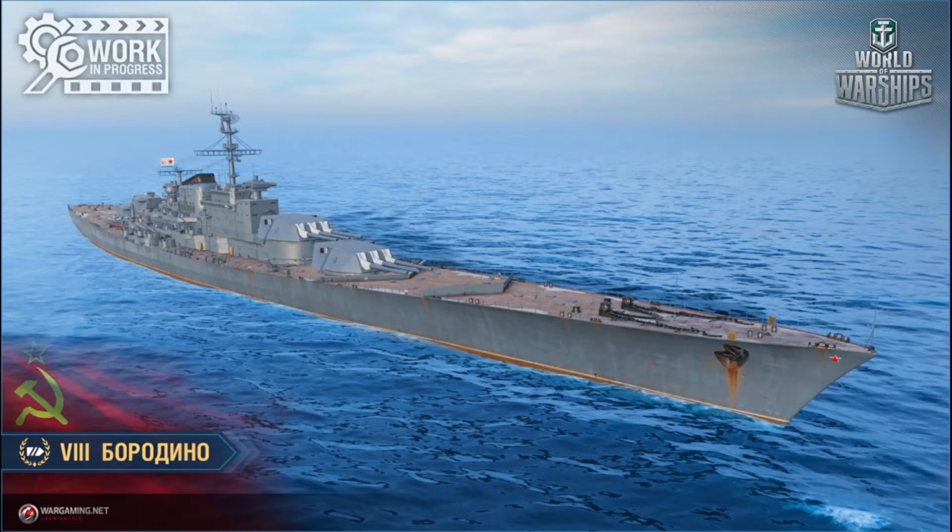First they want to collect data on how ship statistics are affected by increasing reload to 28 seconds, and then with the release of 10.4, Borodino will go to 30 seconds. The ship gets 32 knots top speed and 64,000 hit points. Max dispersion is 212, which is pretty small. It does seem like a fairly small battleship — not a big Kremlin-sized ship.